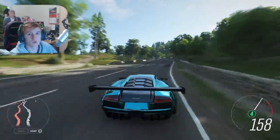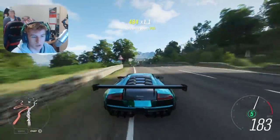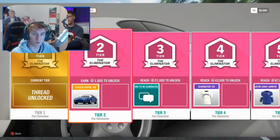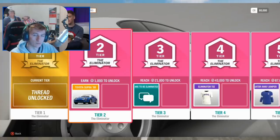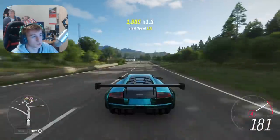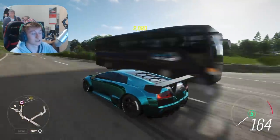The first new car is the Toyota Supra, which is releasing tomorrow, December 12th. The Toyota Supra can be gotten through the Eliminator game mode by playing one match — whether you win or lose, you'll unlock it for free. Or you can buy the Supra from the Auto Show for 220,000 credits. You can put 1,200 horsepower in it and it's got a new sound, which is great.